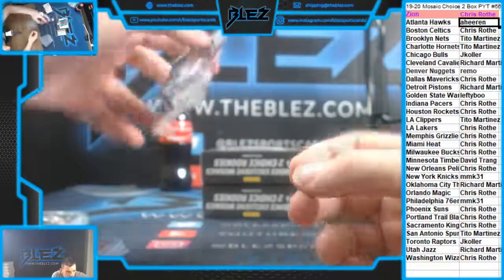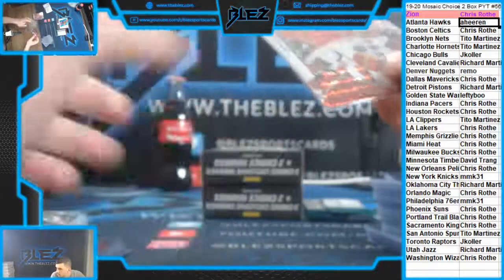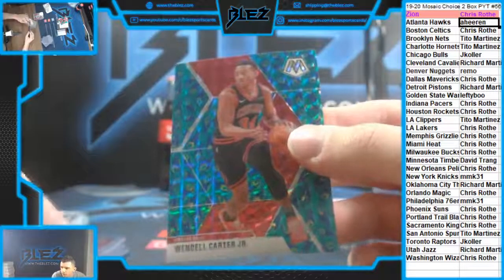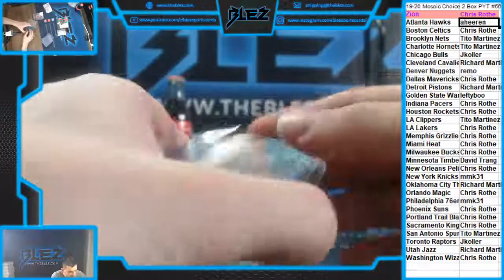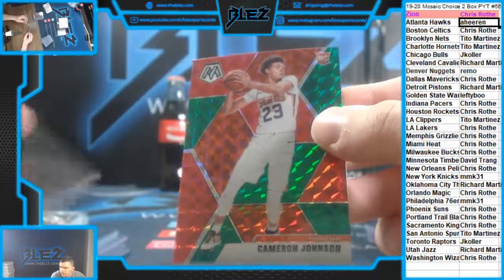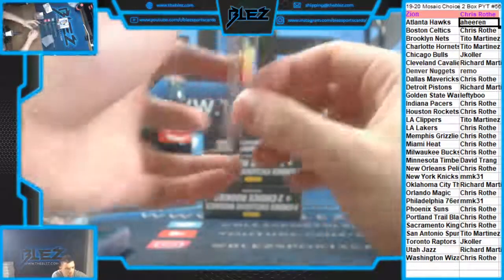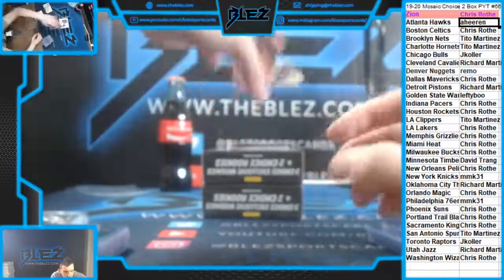Then we have a USA card — we have a Peacock, but it's not a great player: Dwyane Wade, number 288 for the Heat, USA card. Actually, it could be good; he's still young. We have a Peacock of Wendell Carter for the Bulls. Jimmy collar — Jimmy's hitting this break. We have a nice red and green rookie of Rui for Chris Roth. And a red and green rookie of Cameron Johnson for the Phoenix Suns. Silver NBA debut of Cam Reddish for the Hawks. Prism card of Depot for the Pacers.